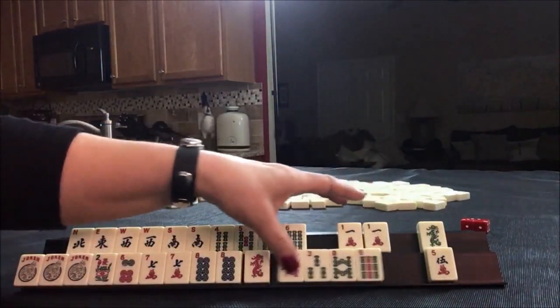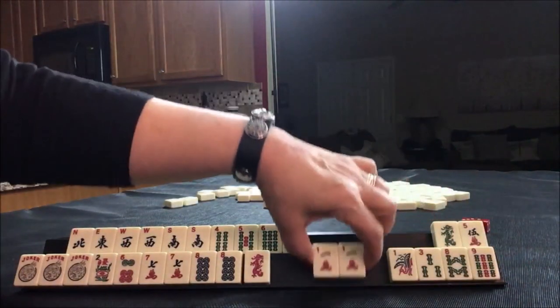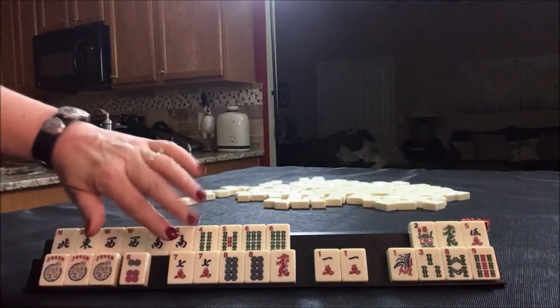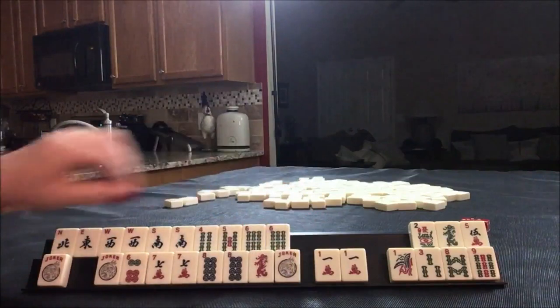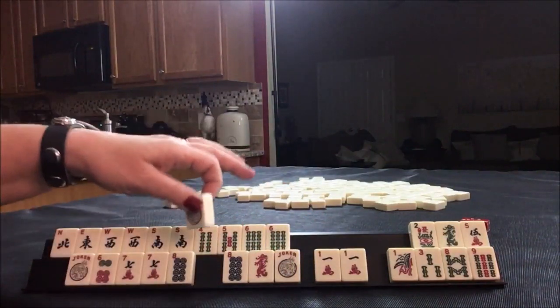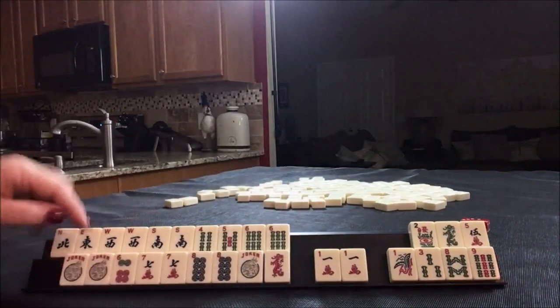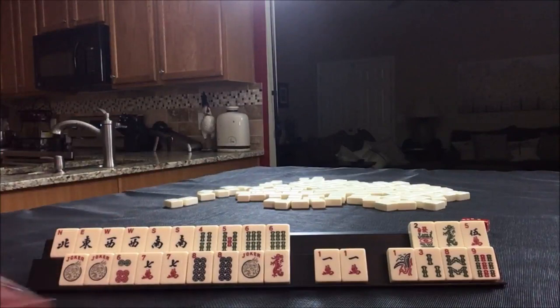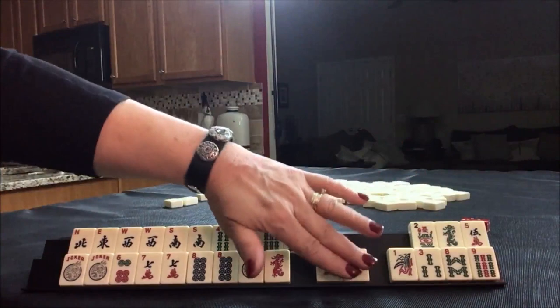6-7-8 dragon - this would be joker bait. Kong, Pong, Kong, Pong. So if we use this here, we could use this in here or here. One away from being set on this 6, 7, 8 with dragon - this would be the second hand from the bottom under consecutive run. So we have 7 discards with joker bait. That's how I would play that one.